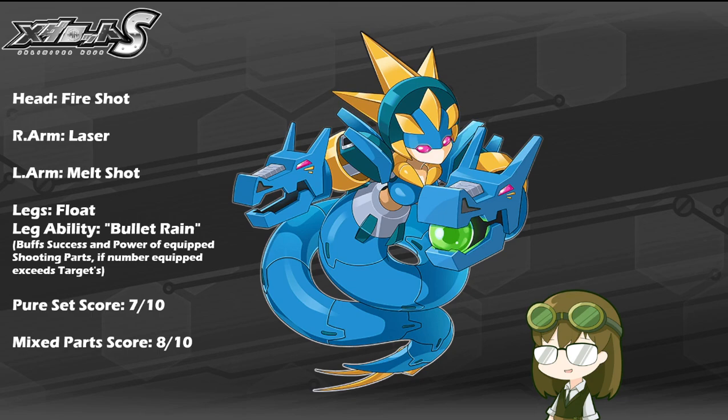Float Legs and the leg ability of Bullet Rain, which buffs the success and power of equipped shooting parts if the number equipped exceeds that of the targets.